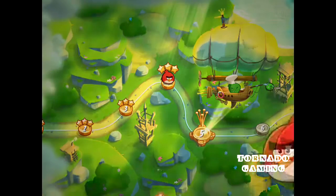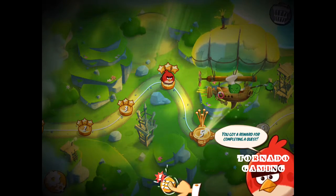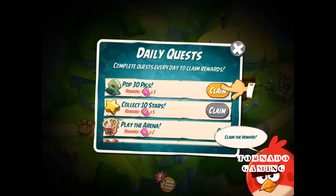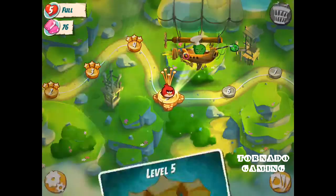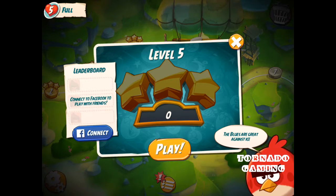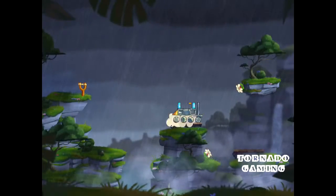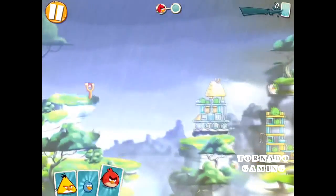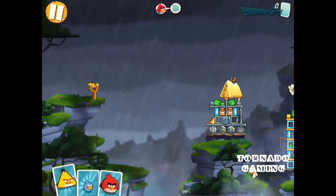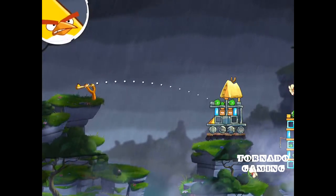Now we're on to level five — are we going to have some kind of chef pig here? I got a reward for completing a quest. Okay, so it's the king pig boss. We haven't needed to use any gems yet. I'm guessing there are going to be things you need gems to buy, but I'm hoping to save up for the most epic thing.